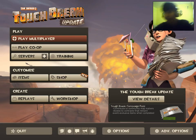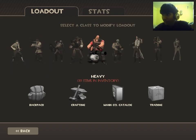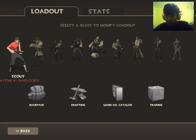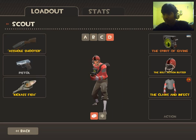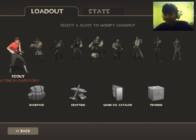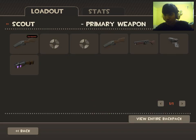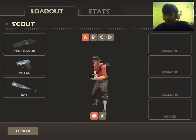Basically there are nine classes and each one is very unique. The Scout is a thin guy who runs very fast. He has a powerful scattergun, a pistol, and a metal bat as his default weapons.